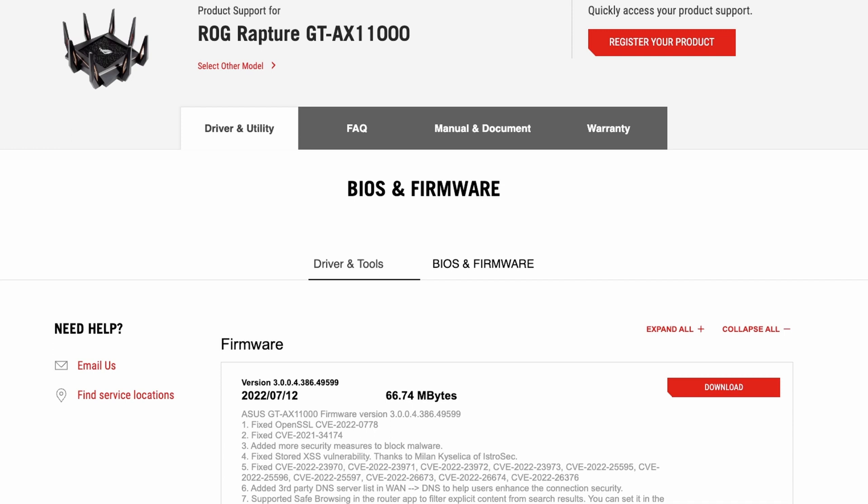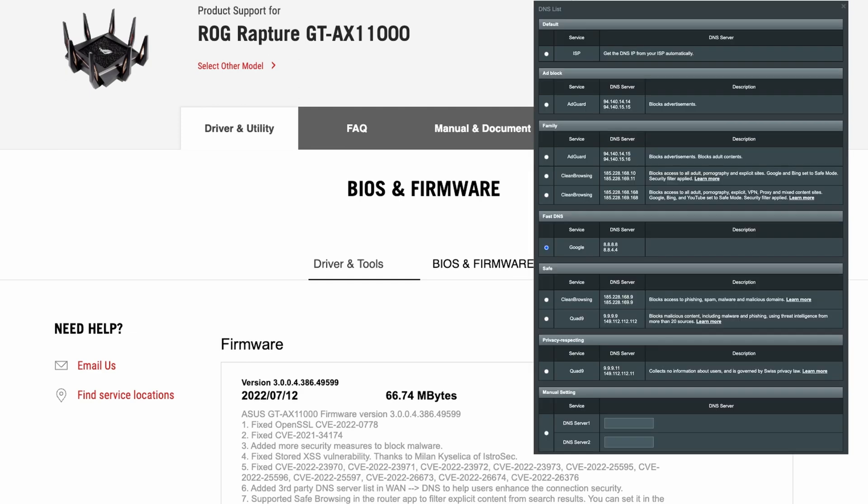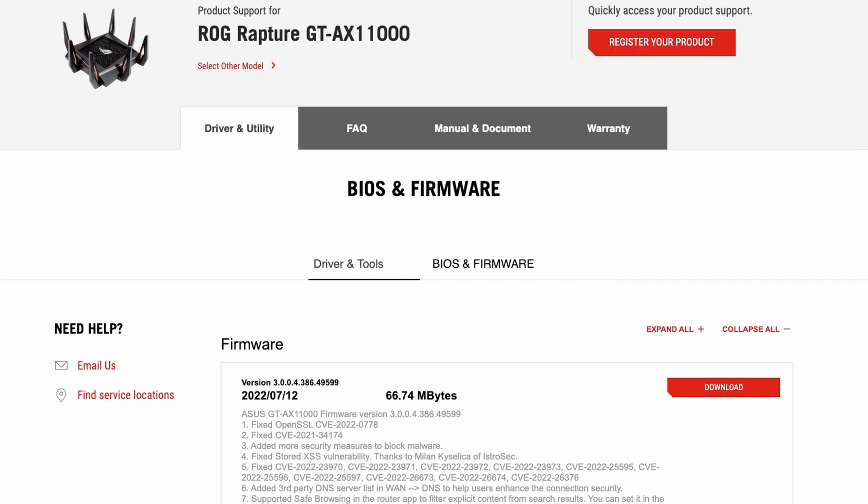Sixth, they've added a third-party DNS server list in the WAN DNS settings, found under advanced settings. This helps users enhance their connection security through DNS. As covered in my previous advanced router settings videos, DNS is basically a phone book — when you type google.com it resolves to an IP address. The dropdown list includes third-party options like Cloudflare, Google, Quad9, and a few other big companies that offer secure DNS. It's good to see them adding more security features.